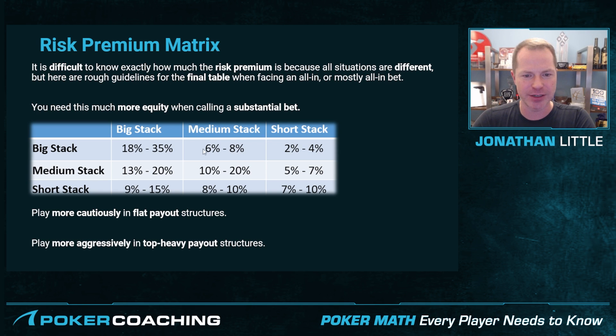If you're a big stack against the middle stack, you need 6% to 8% more equity. If you're a big stack against the short stack, you need almost no equity more, depending on how short the short stack is. If you're a medium stack, you need 13% to 20% more equity against the big stack, 10% to 20% more against the medium stack, and 5% to 7% against the short stack. If you're a short stack, you need roughly the same amount against all players because you're usually the one to go broke next and anyone can bust you.